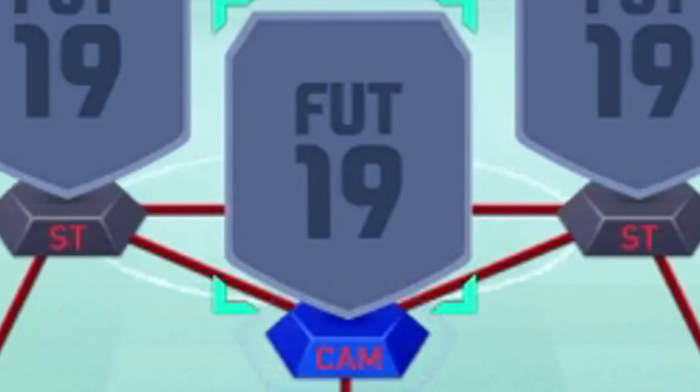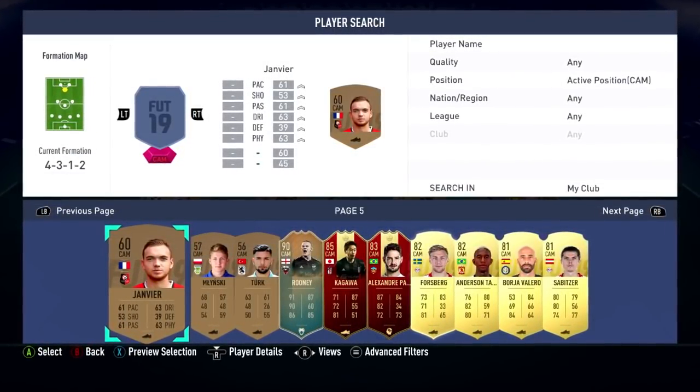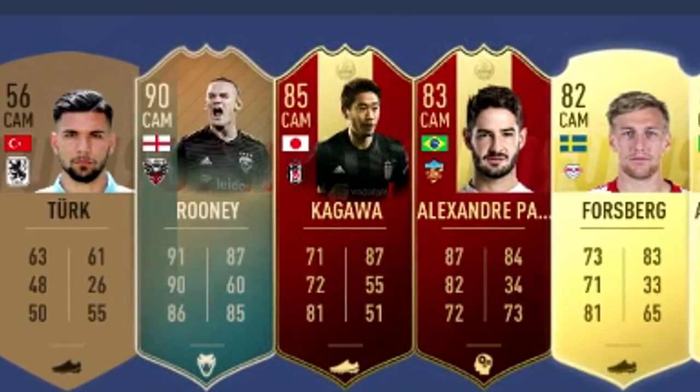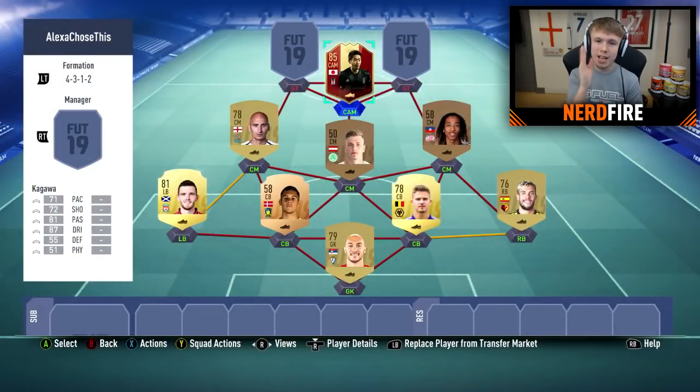Three positions left — two strikers and a CAM. For the centre attacking midfield, we have 8 pages available. Alexa, pick a number between 1 and 8. Your random number is 5. Page 5. If we get 4 we could get Wayne Rooney — that would be nice. Alexa, pick a number between 1 and 10. Your random number is 5 — we get Kagawa. Shinji Kagawa, that's his transfer card as well. At least we've got a pretty decent midfielder.